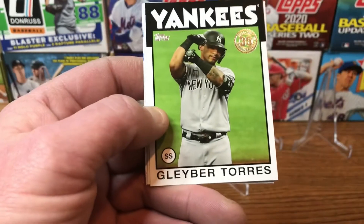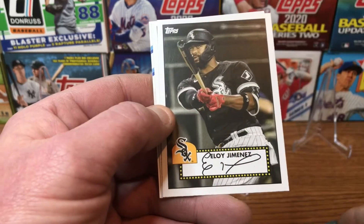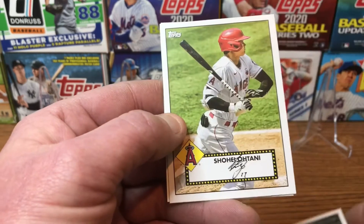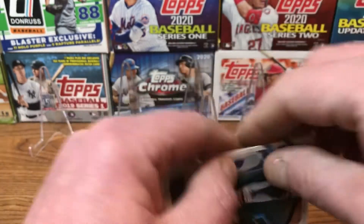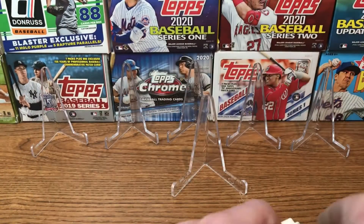We've got a throwback of Gleyber Torres back to '85-'86 — I'm sorry, Eloy, Eloy Jimenez throwback to '52, and a Shohei Ohtani throwback to '52. And our last card is Luis Brinson.